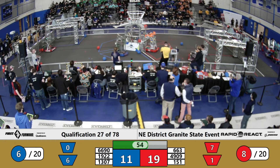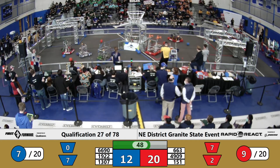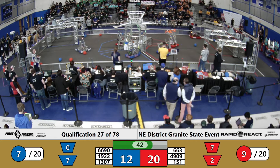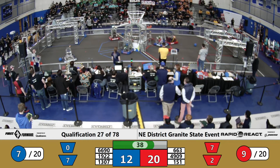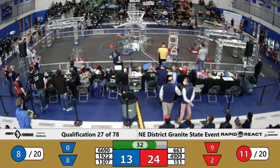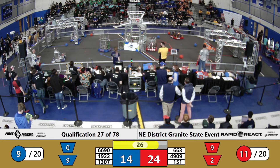Robonauts draining some cargo into the upper hub. Red Alliance starting to pull away here. Blue Alliance going to have to pick up the pace to keep up with the Red Alliance here in match number 27. Bionics draining those Red Alliance cargo pieces into the upper hub. Lots of bashing and crashing over on the Red Alliance side of the field. Robonauts with another beautiful lob into the upper hub.